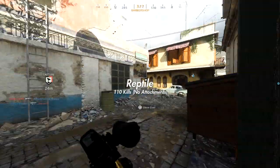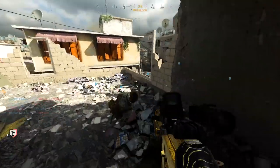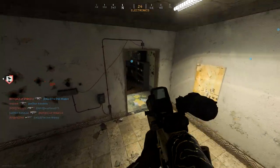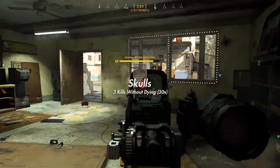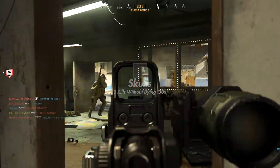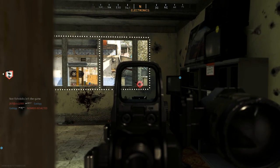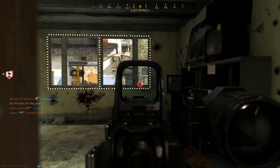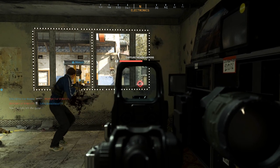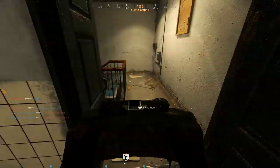Reptile is the exact same as Tiger except this time you have to have no attachments on the SCAR — 110 kills with no attachments, and every kill will count towards Reptile. And to finish us off, we have Skulls, which requires 35 times getting 3 kills without dying. Scorestreaks and equipment do not count, so they have to be gun kills. As long as you can get 3 kills in one life, you are good. And it does stack — so if you get 6, 9, 12, 15 kills in a single life, it will stack and count for more than one.